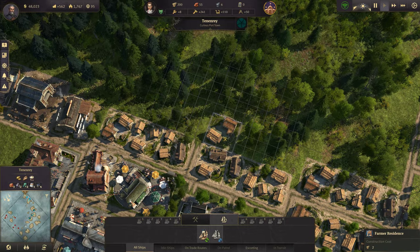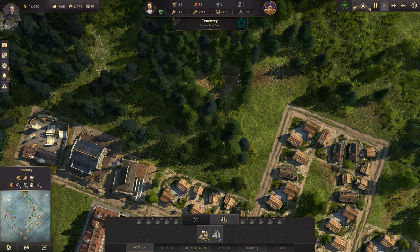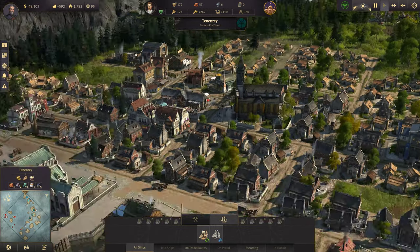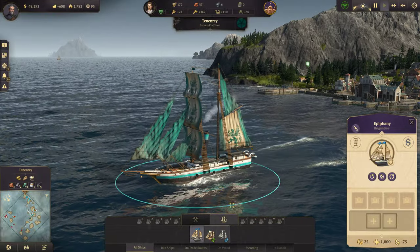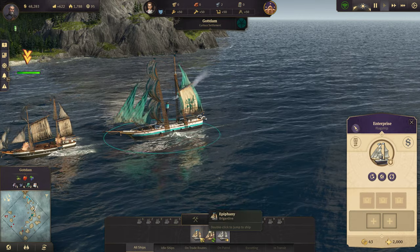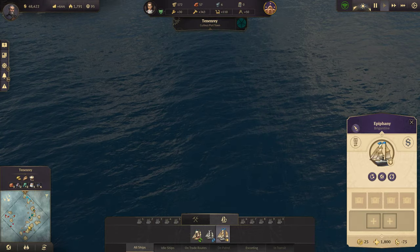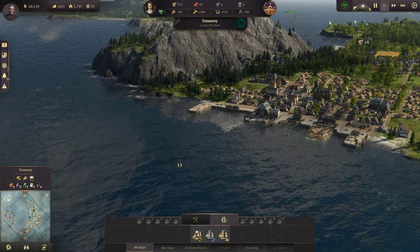I'm going to do a little more expansion while we wait. Ship constructed — alright, here it is. Does it look like our flagship? Yes, it does — it's just a recopy of the flagship. Well, okay, it's fine. It actually looks okay — it's a nice little ship, we'll use it.